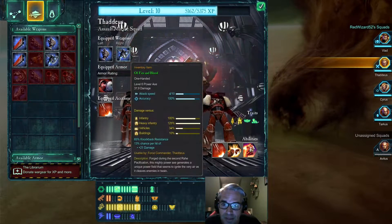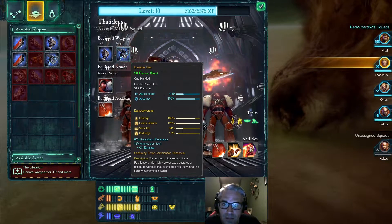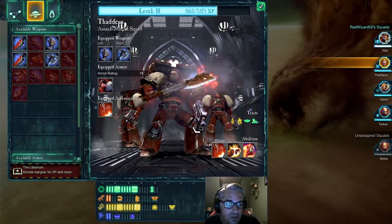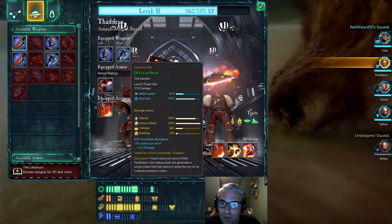Level 10 chainsword. Should I replace this level 6 power axe? 37.9 damage. Should Vlad? No, Vlad's not using a chainsword, so we're going to replace this — 50 damage.